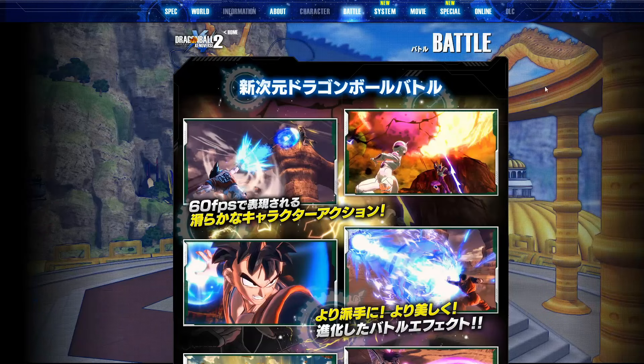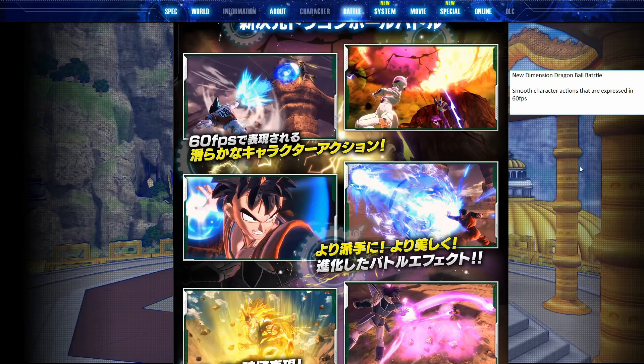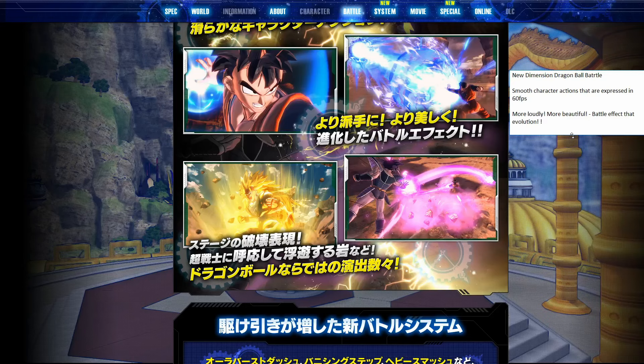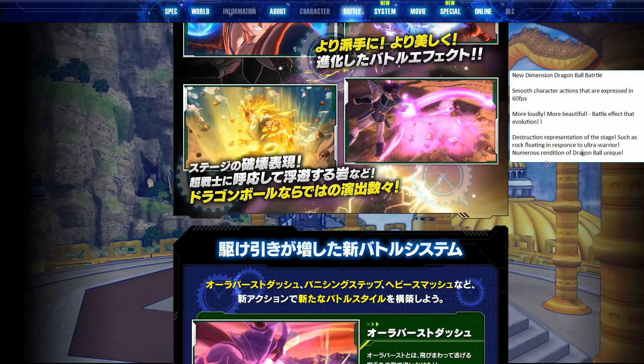Here we have the battle page — some information about new battle mechanics in the game. The first line says 'New Dimension Dragon Ball Battle.' Smooth character actions expressed in 60fps — yes, this game will indeed be in 60 frames per second. 'More loudly, more beautiful battle effects' — it does seem that the effects are made much nicer with the sequel. And the last one: 'Destruction representation of the stage such as rock floating in response to Ultra Warrior, numerous rendition of Dragon Ball unique.'